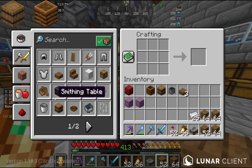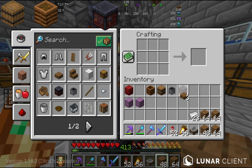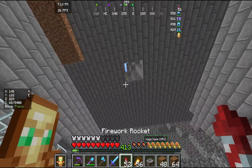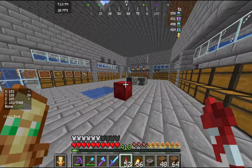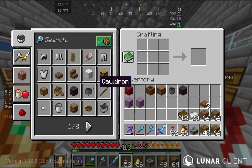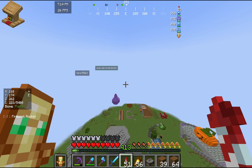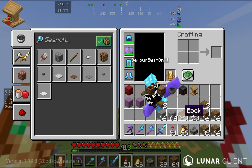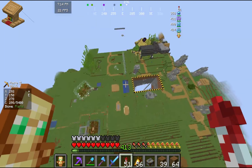Grab five pieces of iron, which I have well more than enough of. We need to make an anvil and a smithing table — there's two more. We're moving actually kind of fast. Now we need a bookshelf. I actually have 12, so I can come right back over here and make a bookshelf. And we got to make the blast furnace — yes sir!